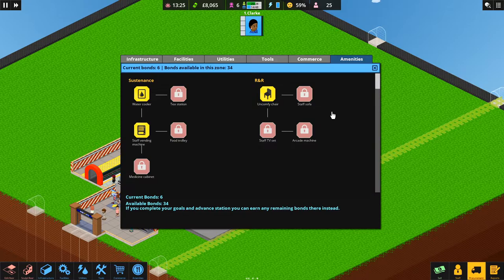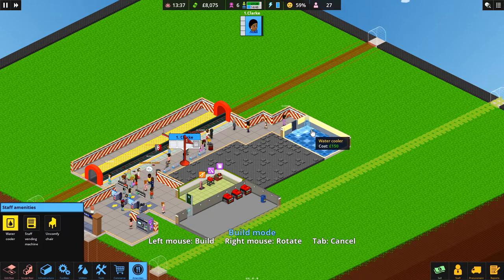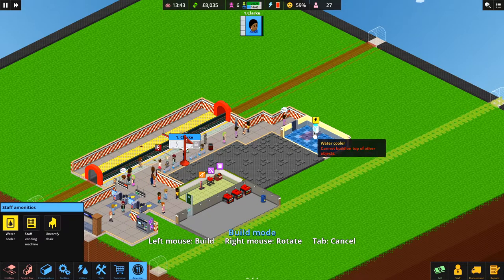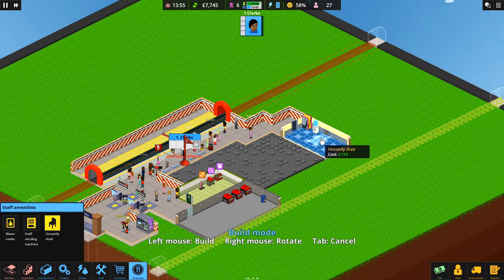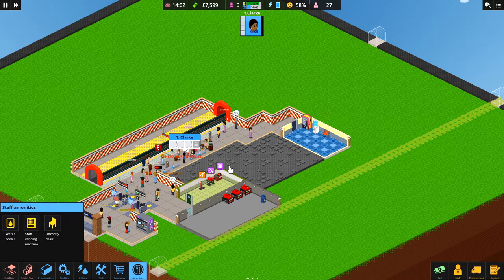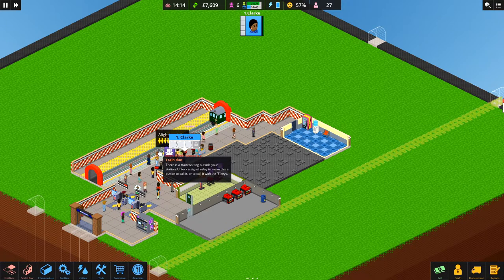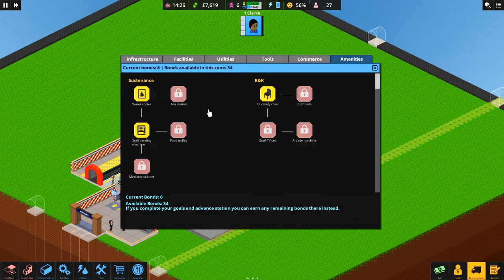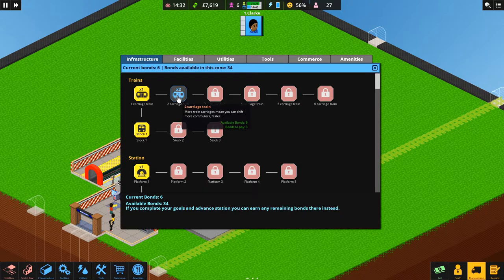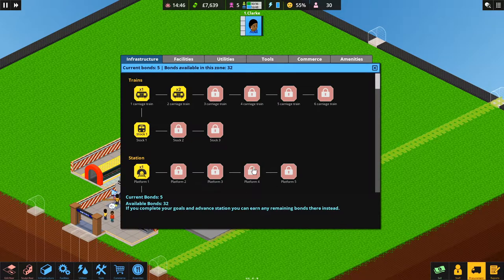Let's build out the staff room now. Water cooler — keeping hydrated is very important — goes in there, some food in there, and an uncomfy chair. Later in the game we'll be able to do sofas and better furniture. We're going to have a litter problem soon as this bin is filling up, so we need to research a wheelie bin. That costs three bonds — let's get that sorted so we can have two carriages running as well.